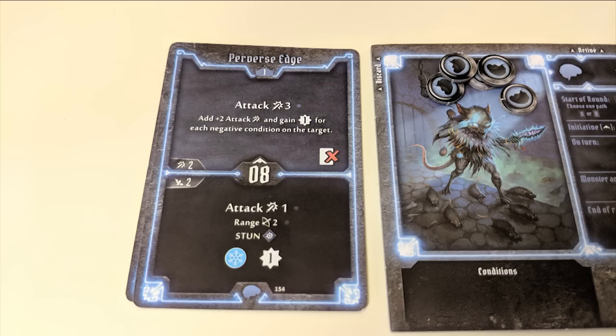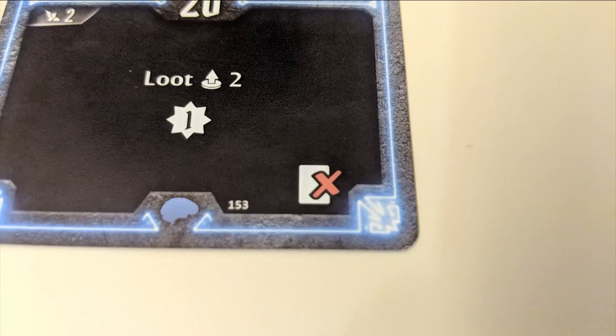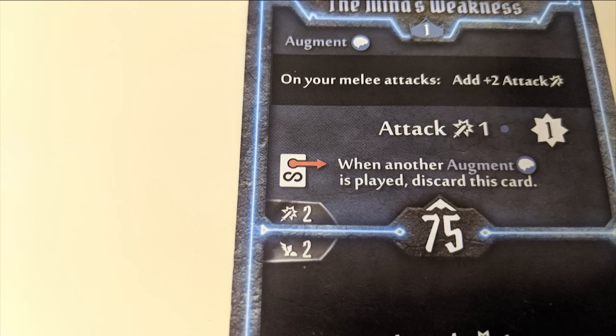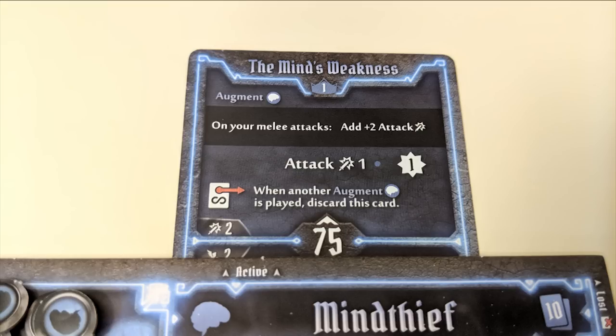Once you've completed the two actions from your cards, you'll place them in your discard pile — unless they're a one-time effect, as indicated by this symbol, in which case they're removed from the game for that scenario, or they have a persistent effect, as indicated by this symbol, in which case they'll stay out for your reference.